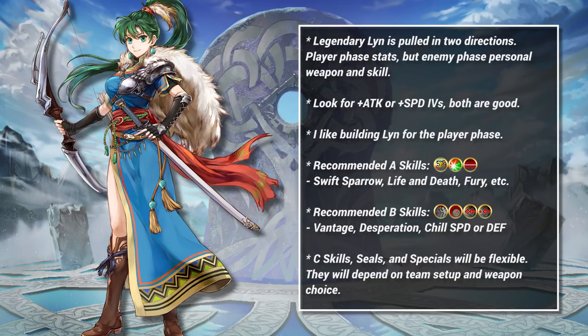Regardless, I would recommend that players build Legendary Lynne as a player phase archer. Weapons like Brave Bow or Firesweep are time tested, and if it ain't broke, don't fix it. If you'd rather keep her personal weapon, that's fine too — just make sure that you run enough defense to avoid dying to Distant Counter.